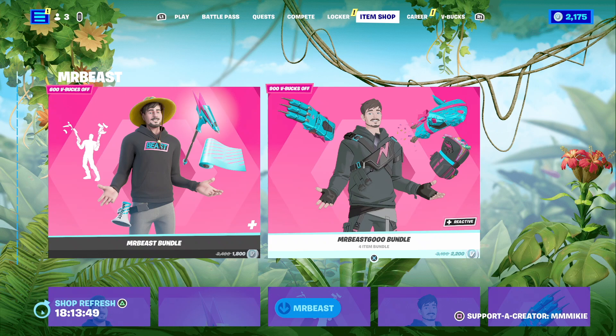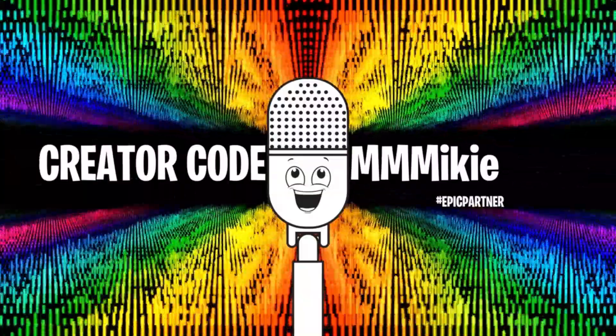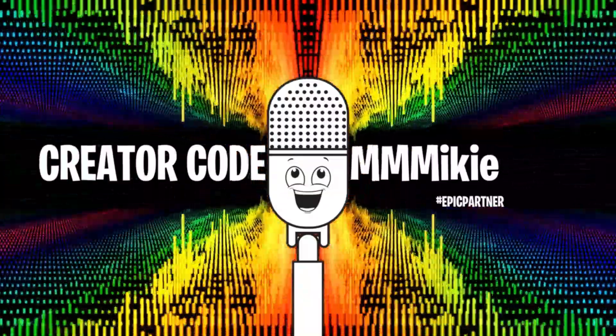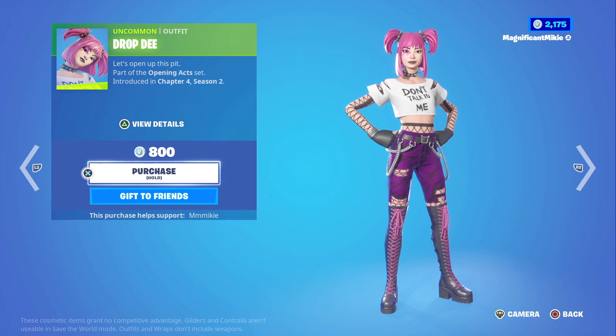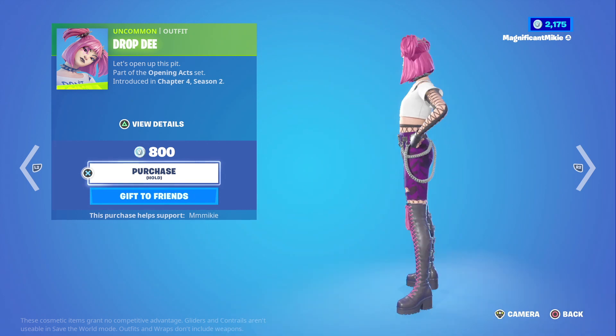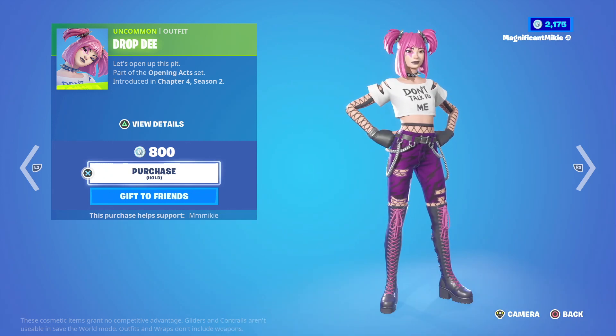That looks like everything today. You can get any and all of these items using code Mikey - M-I-K-I-E - in the item shop, and some of the proceeds will go to help support the show. My outfit of the day has to be the Drop D outfit. I already liked it, and now that I get the pun with the drop D tuning - I guess I just have dad brain, I've got five kids - it just makes me like it that much more. So it's my outfit of the day.